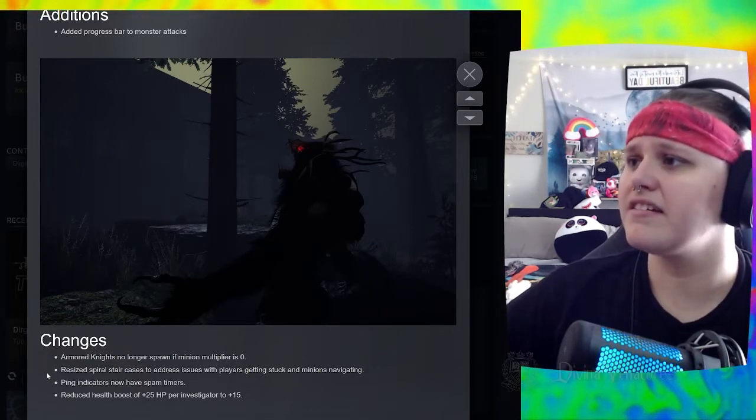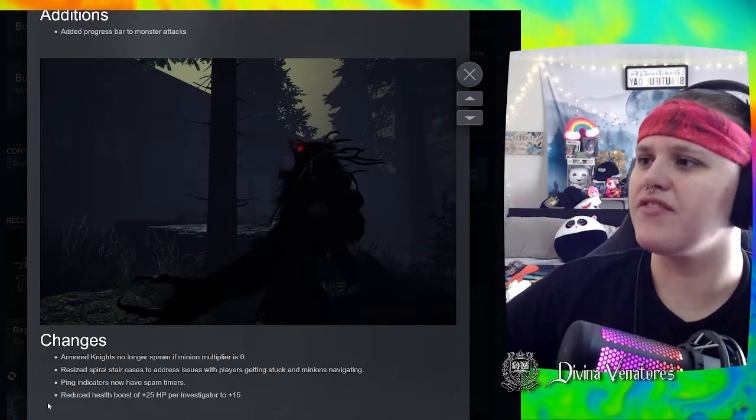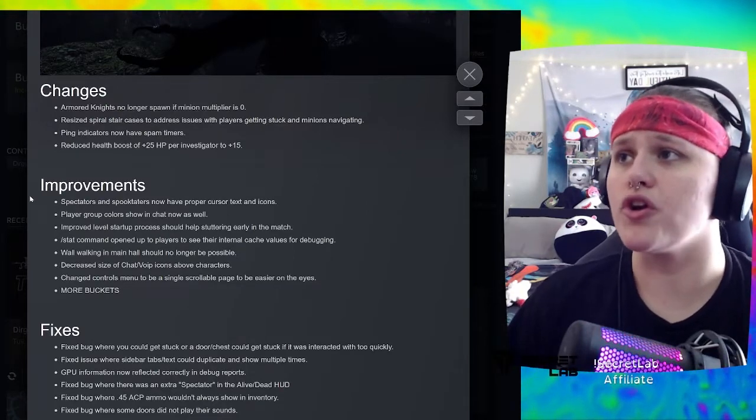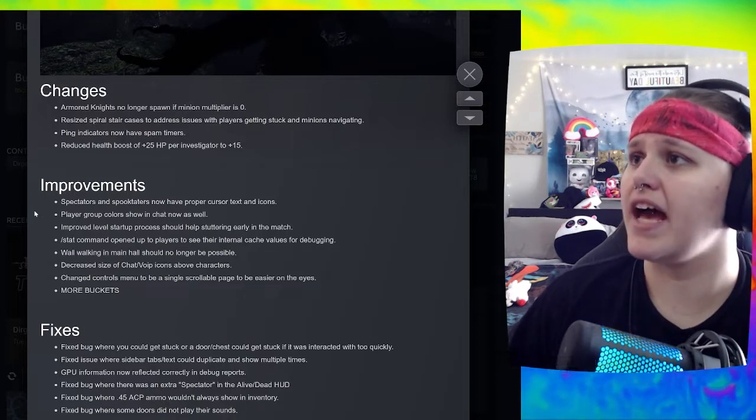Ping indicators now have spam timers. Reduced health boost from plus 25 HP per investigator to plus 15. Improvements: spectators — or spooktators — now have proper cursor text and icons. Player group colors show in chat now as well.